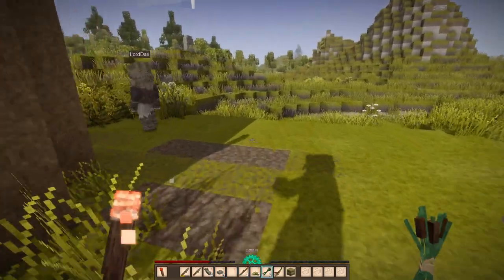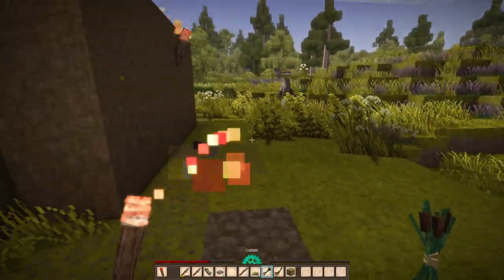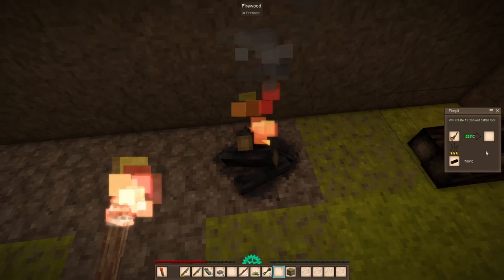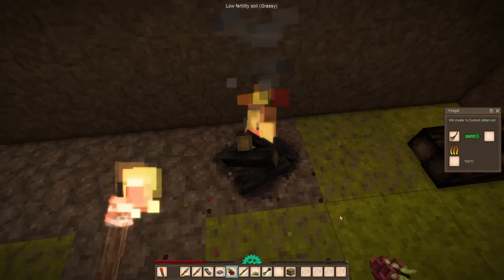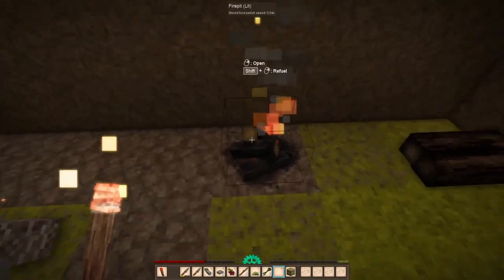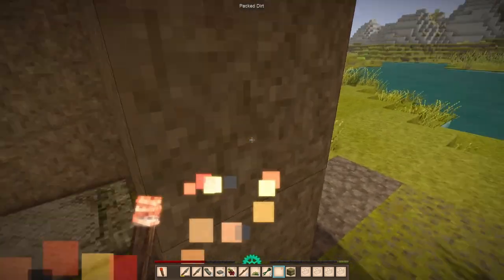Follow me, let's see if we can find some berry bushes. I have cattails I could cook. I'm about half full so I'm okay. I'll put my torch on the wall so I don't accidentally extinguish it — won't need it now that it's daytime.